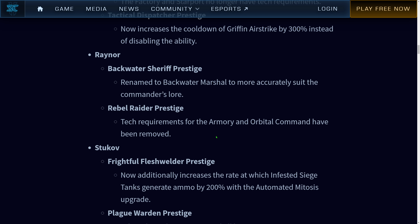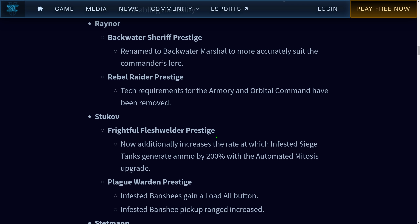Backwater Sheriff Prestige renamed to Backwater Marshal to more accurately suit the commander's lore. Rebel Raider Prestige — tech requirements for the Armory and Orbital Command have been removed. I can go Orbital first! No more barracks required for Orbital. Just bank up 150 minerals and go straight to Orbital. I'll have to test out the numbers to see whether it's worth going straight to Orbital or doing my usual build of SCVs first into Orbital. And the Armory — I no longer need to build a factory just to get the Armory upgrades. I can go straight to Starport and then Armory.